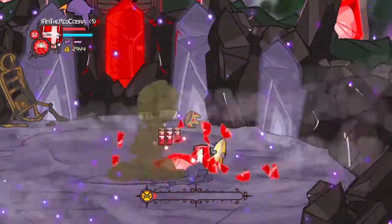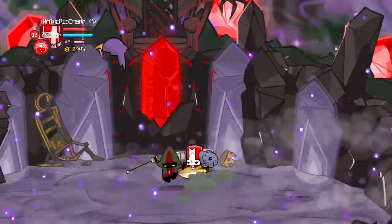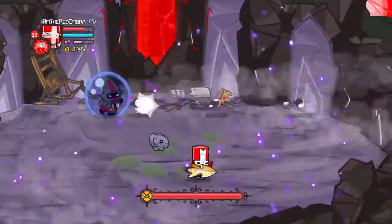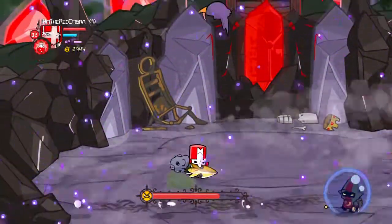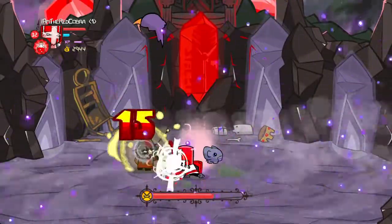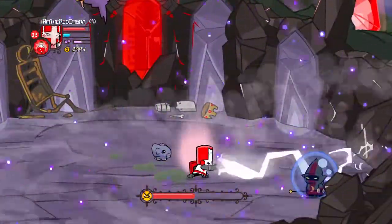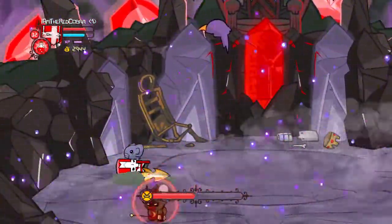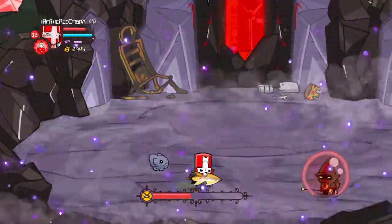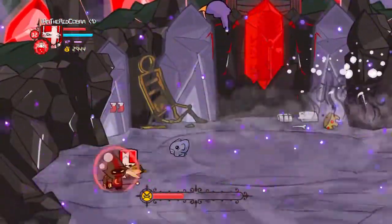That was a quick first phase. Okay, so the wizard has a shield. When the shield is blue he can only be hurt by magic — if you hit him with melee it will hurt you instead, it will be reflected. Now it's red — you have to hit him with melee; if you hit him with magic it will be reflected. So: shield red = melee, shield blue = magic.